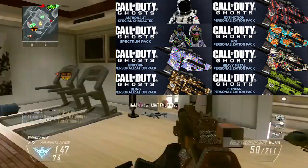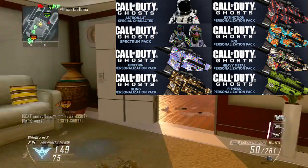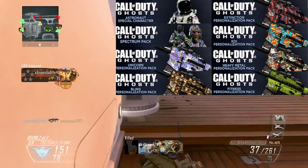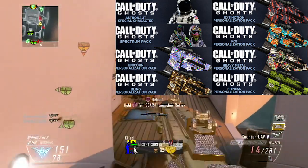Next we have the unicorn camo, which is kind of weird — it's like a purplish kind of camo. You guys can look at all the pictures, they're right on the screen, so you'll be able to see them. Unicorn camo looks kind of sick. Then we got the bling camo — that one looks okay.